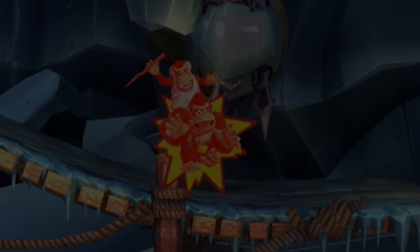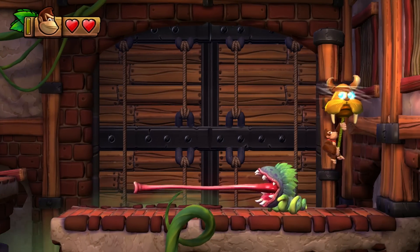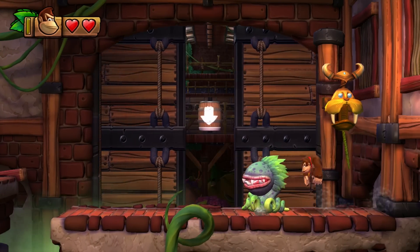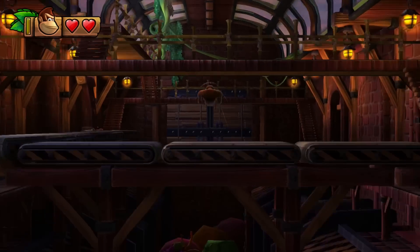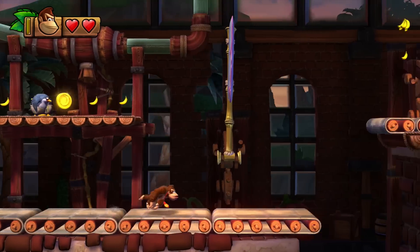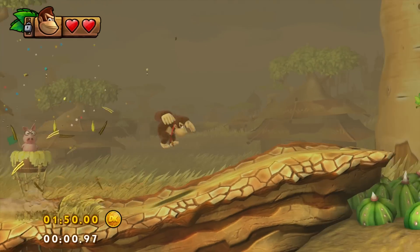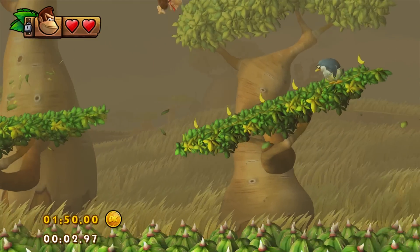The reason Retro Studio designed every stage with a specific speed path is because they added a time attack mode to ensure its replayability. In this mode the Kong family is challenged to beat the stage in less than a set time to earn a bronze, silver, or gold medal. The time attack mode is mainly in the game to increase replayability, and that's the reason why the game is designed the way it is regarding speed.